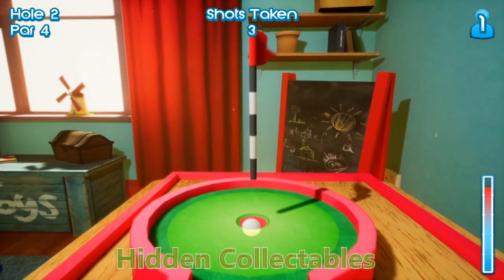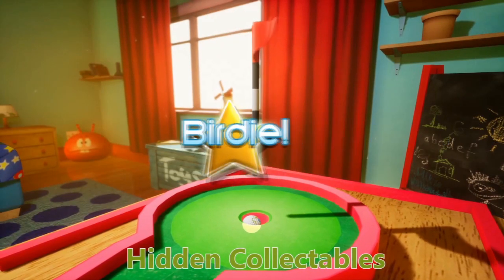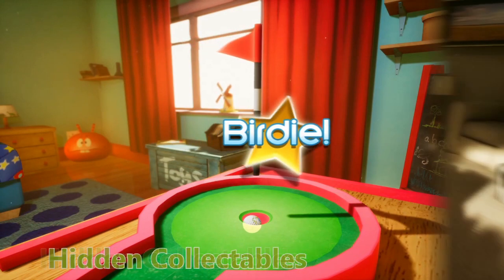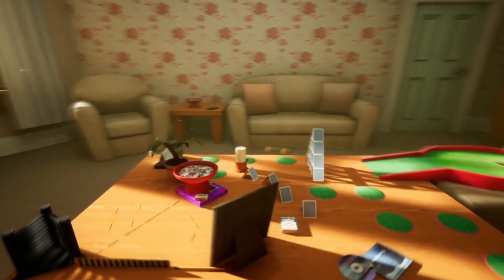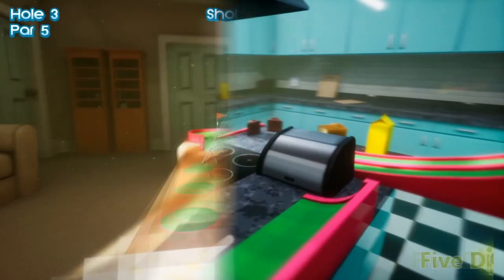This game has been developed by Atomicom, who've developed games such as JCB Pioneer on the Nintendo Switch. House of Golf is currently on the Nintendo Switch, released on November the 8th on the eShop, and it's around the £7 mark.